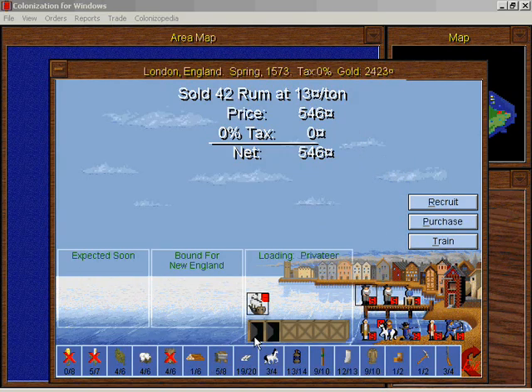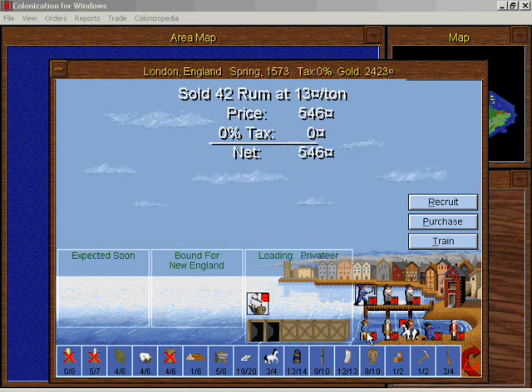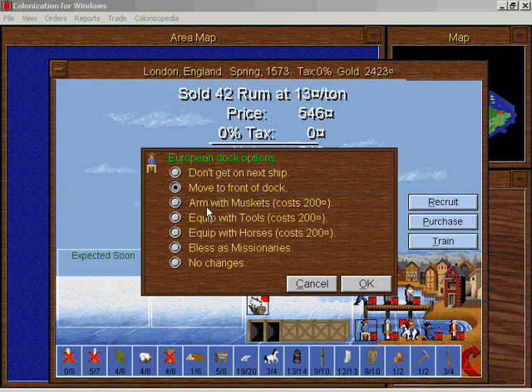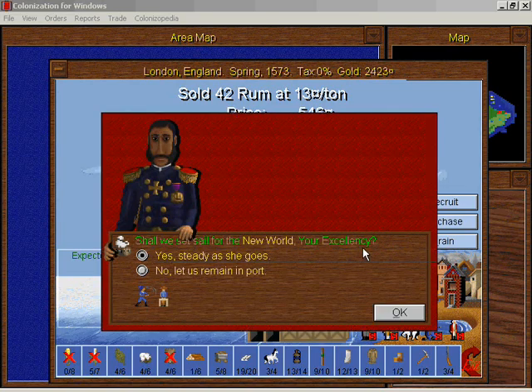Galleons have six holds of cargo and they are the only ships that can transport treasure — which is the only reason why I want to buy one. They can also carry six emigrants or six units. I want to move this fisherman to the front of the dock because this is a very useful unit, and also this carpenter to the front of the dock. Two very important units. I'd rather get the units going than buy trade goods right now.